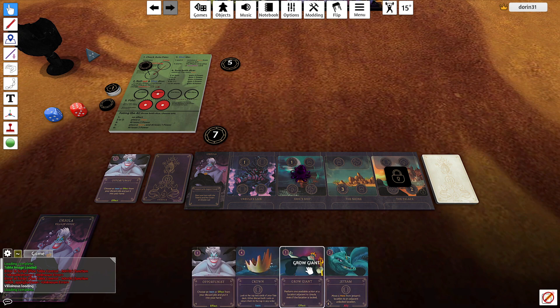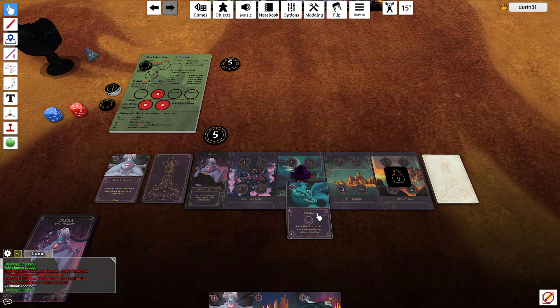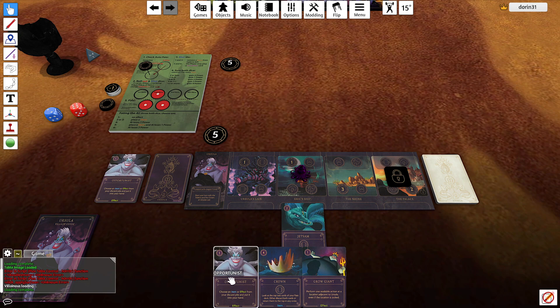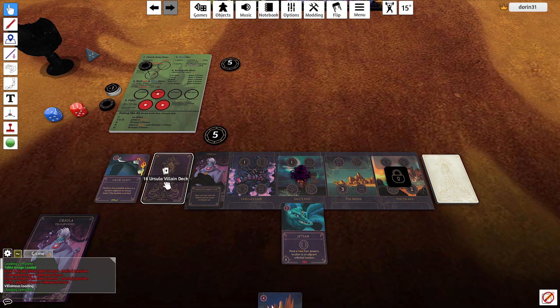I gain one. I will play Jetsam. I'll discard both of these and fate. I choose the five, so I place a hero and minus one power.